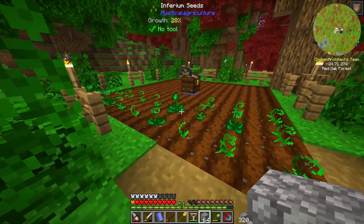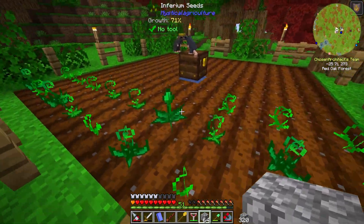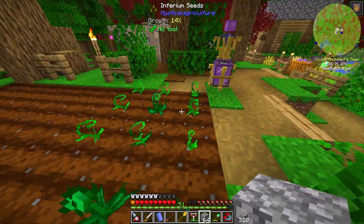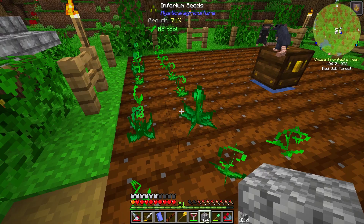Getting a hold of some ender pearls would be really nice. Over here I went ahead and made some Inferium seeds with the Inferium we had built up so far from mining. These are going to grow Inferium essence and allow us to make more and more seeds, and I also want to test and see if my rats will actually farm this.